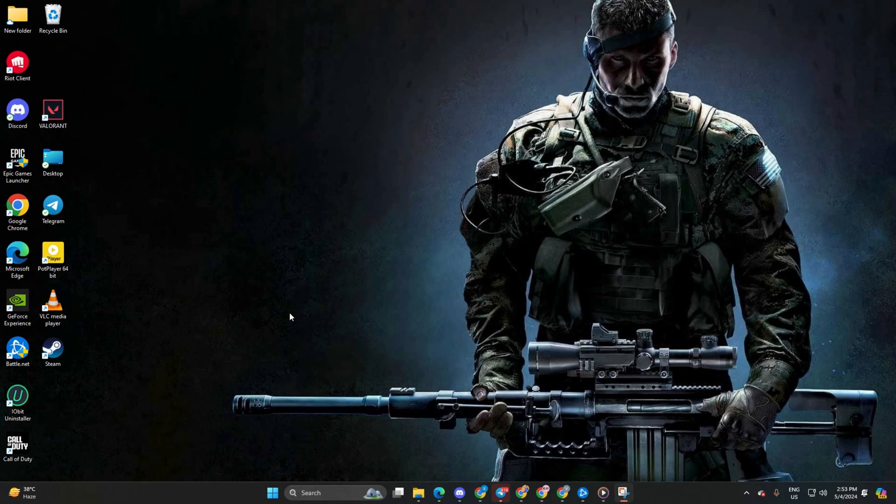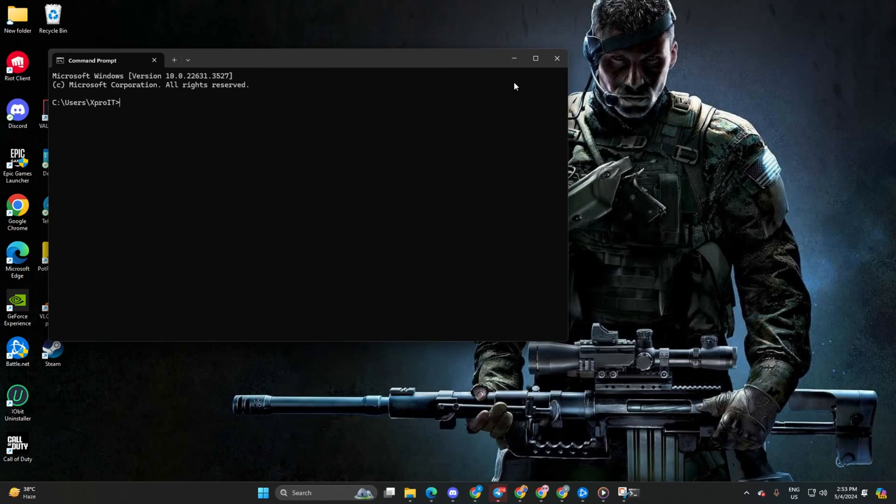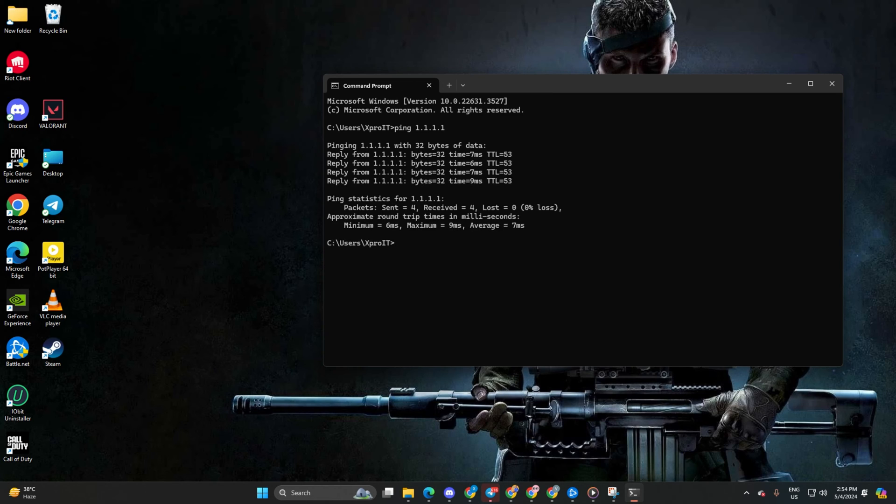Solution 2: Change your DNS to an optimized one. Open Command Prompt — if you can't find it, simply type CMD in the search bar and click to open it. Now type ping 1.1.1.1 and press Enter to get the ping details. Similarly, type ping 8.8.8.8 and press Enter.